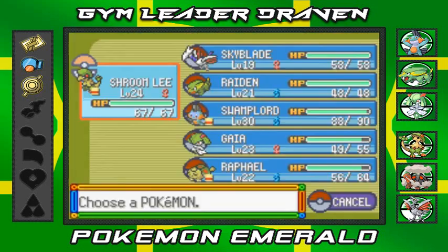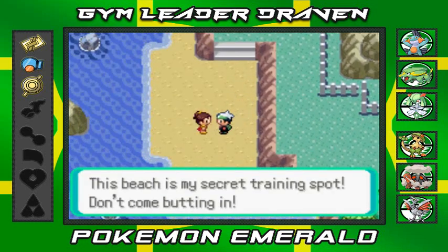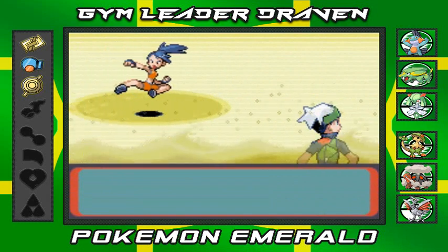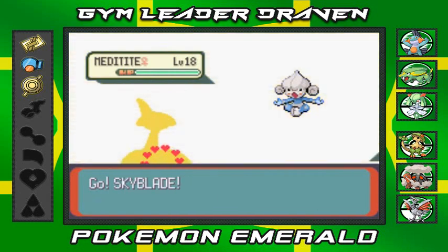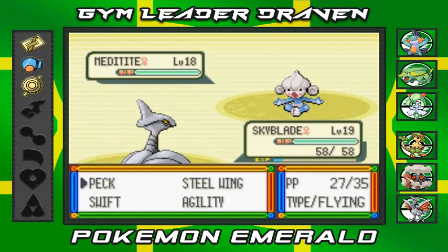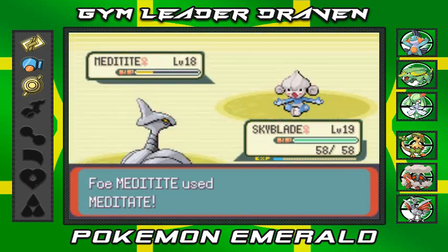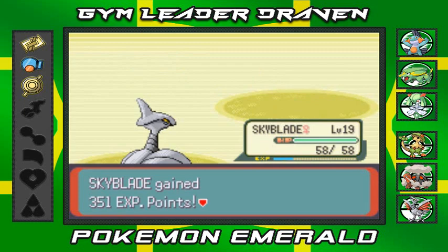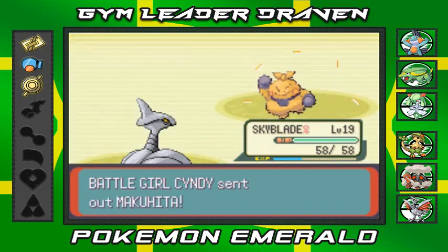I want to get Skyblade to level 20, so let's switch things up. Battle Girl Cindy wants to battle and she's coming out with her Meditite. Honestly, I actually wanted to eventually switch out my Ralts for a Meditite, but luckily there are no Meditite in Pokémon Emerald so we're stuck with the Pokémon we have.